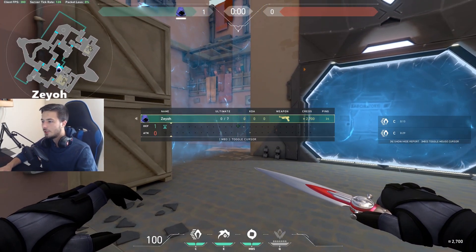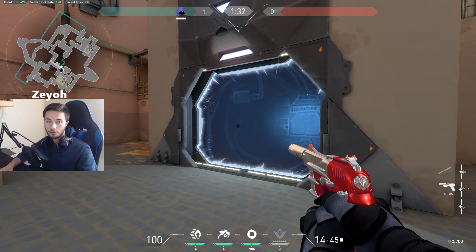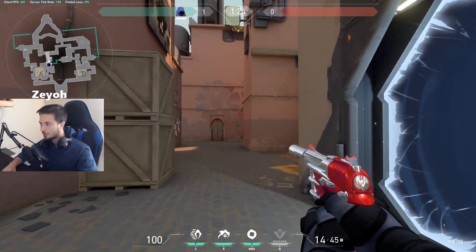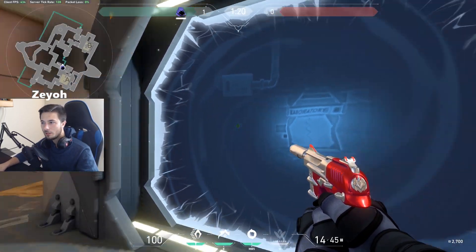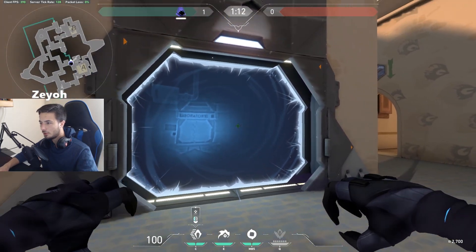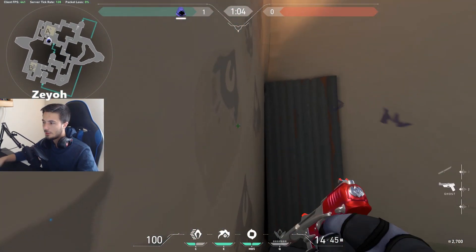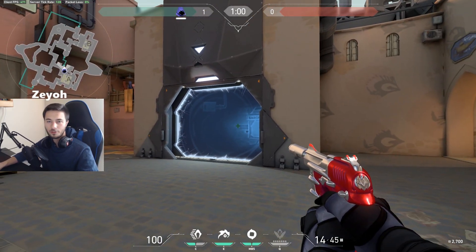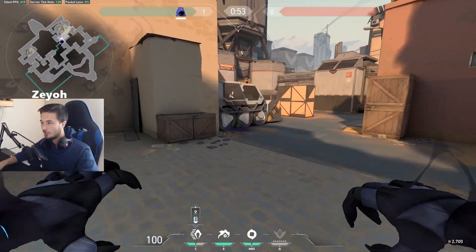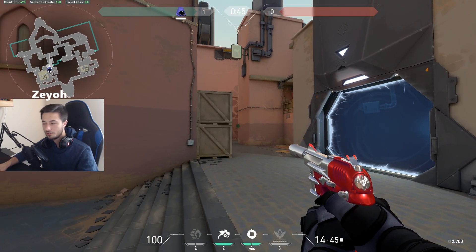Here's another secret trick with Omen. If you use his Shrouded Step (teleport), you can actually trick people into thinking you went through a teleporter. People will be camping the teleporter waiting for you to come out. What you can actually do is pull out Shrouded Step, jump into the teleporter, and before your character goes through — mid-air — click it and you'll actually teleport right back. It still makes the teleporter noise, so they'll think you teleported but you didn't. You can bait out enemies, trick them hard, and get easy kills and frags.